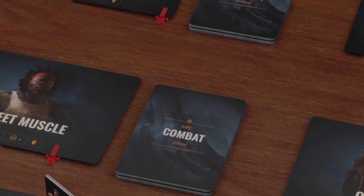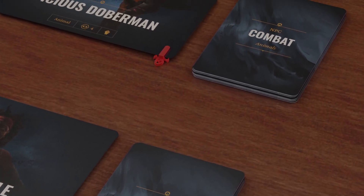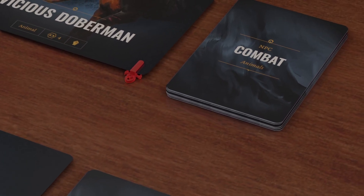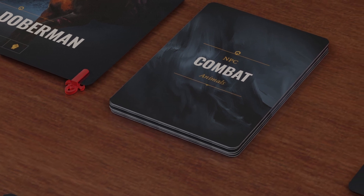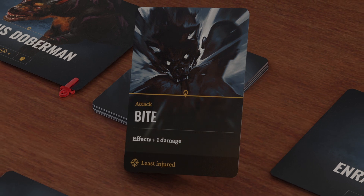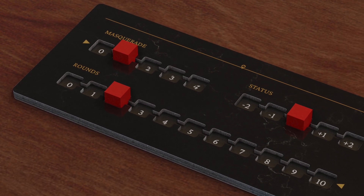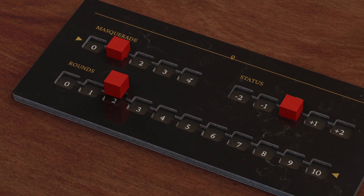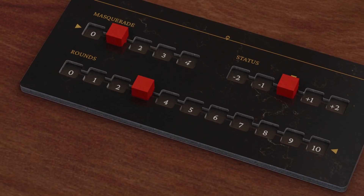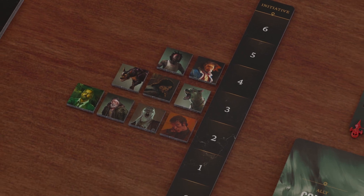NPCs have dedicated combat decks: human, ghouls, vampires, authority, etc. Take the corresponding one when facing such an NPC. Some of their cards will have specific targets. For example, this NPC will target the character that is least injured. The round tracker tracks the round when prompted by an event, dialogue, or an investigation. The initiative tracker will help players track who plays first during a combat scene.